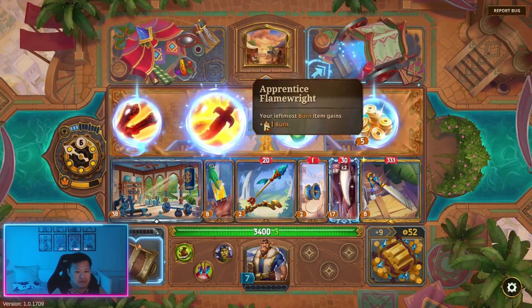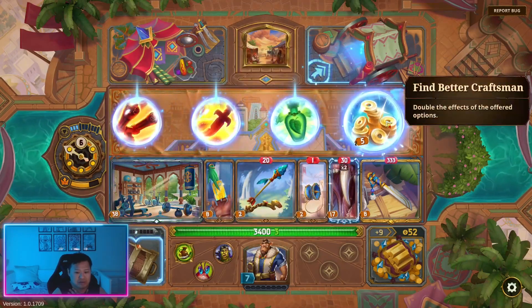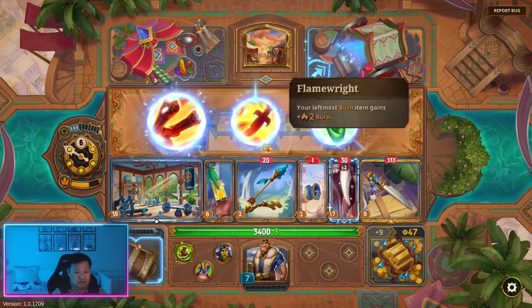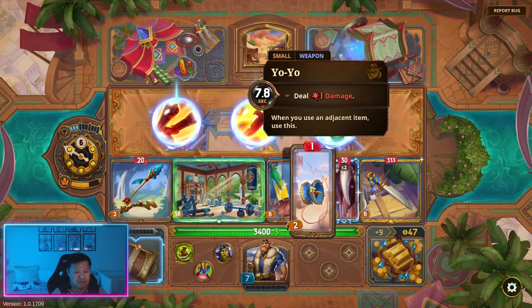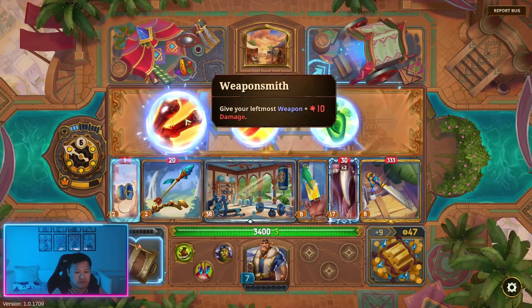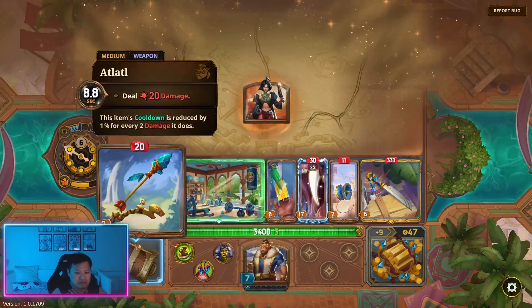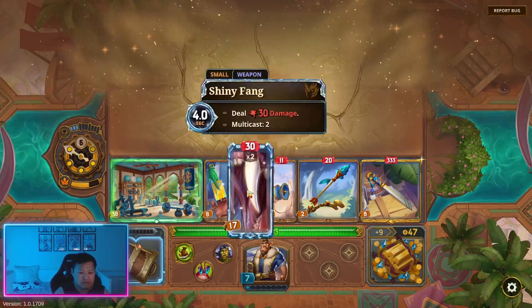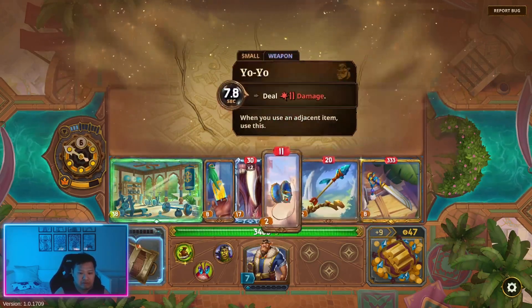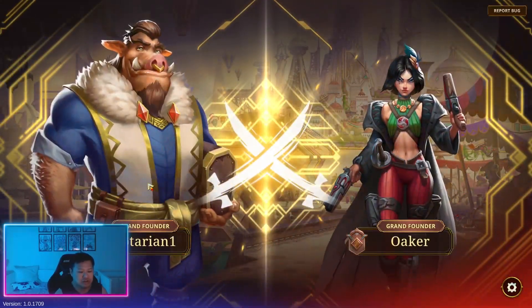Let's see what we have here — give your leftmost weapon 5 damage. Maybe we'll do the yo-yo, give it 10 damage, so now it's 11. So yeah, we have fast triggers on these, and we're going to try to get cooldown reduction on our gym as well.